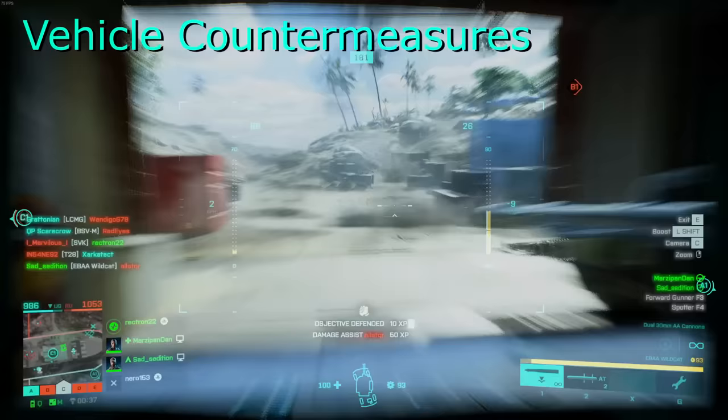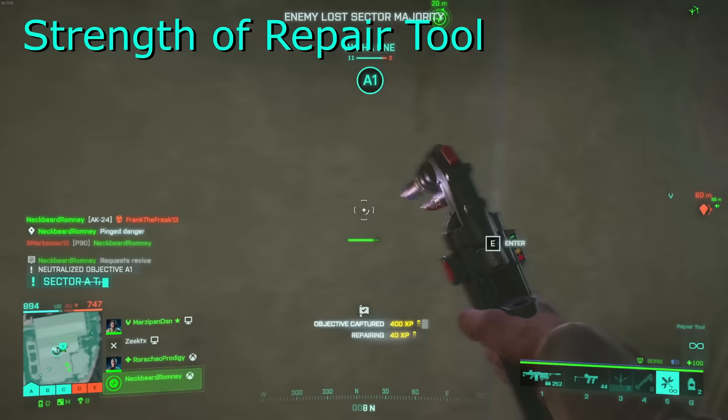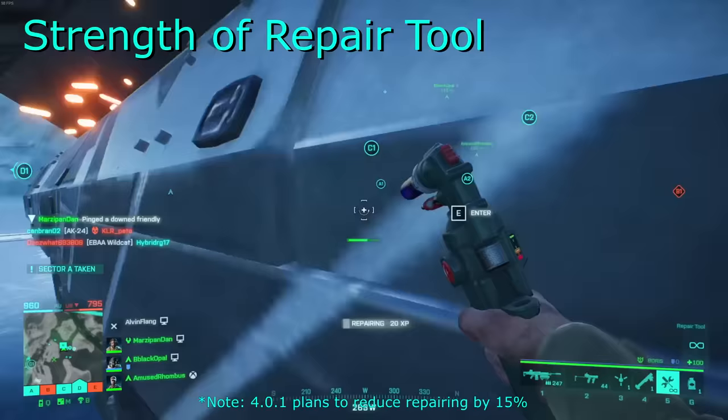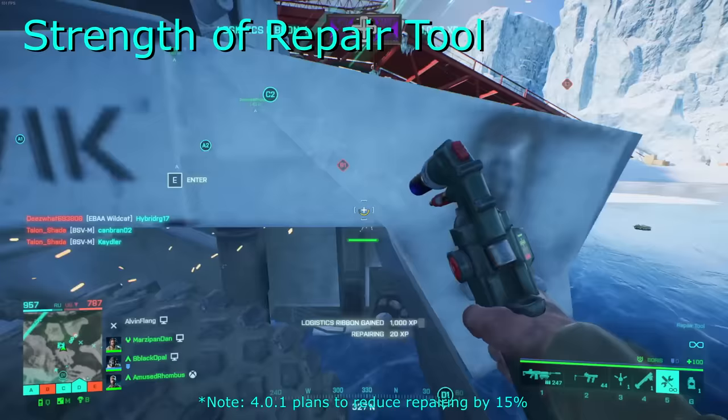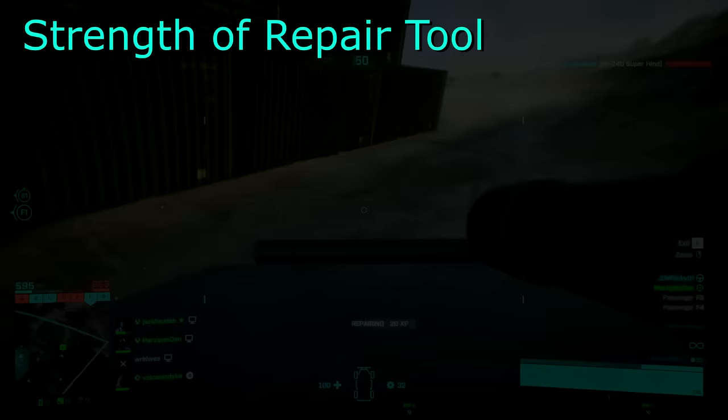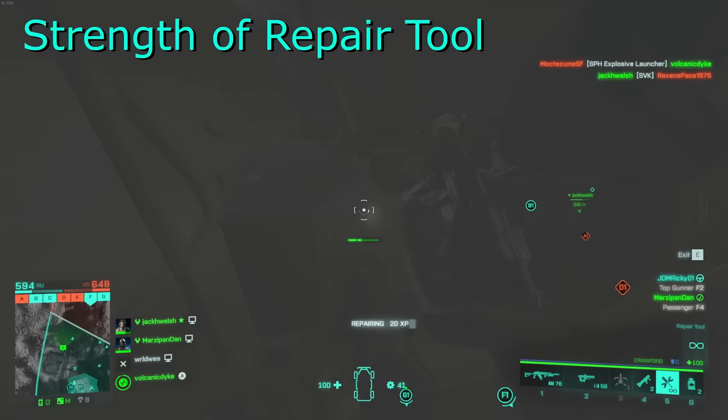Now that engineers always have access to the repair tool, this means that almost all good vehicle drivers will have the ability to repair any damage. All they have to do is retreat to a location in cover, hop out and heal up. The tool repairs roughly 6.5 damage a second and can run for 8 seconds before needing to cool down. This is strong when you're dealing with one driver, but when you have multiple passengers willing to hop out and repair, vehicles turn into indestructible nightmares to deal with. If you see an enemy pop out of a vehicle to repair it, they should be your absolute priority no matter what role you're taking on the battlefield.